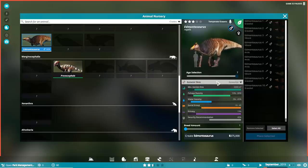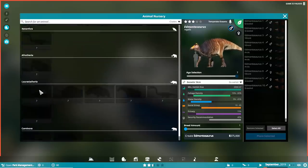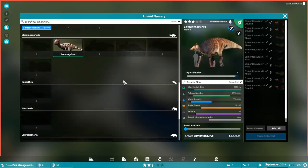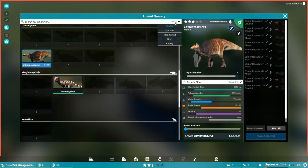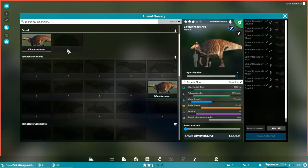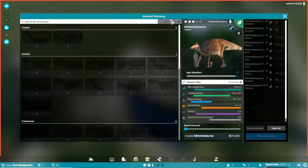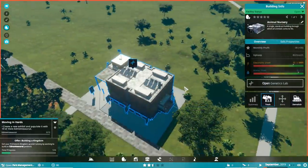10 — there we go, perfect. 10 Edmontosauruses on the way. Minimum size is 2,000 meters squared. We can organize by clade, by climate, by time period — that's very cool. That's why I'm getting excited. I've been waiting for this game for just so long. So that's going to make some stuff.